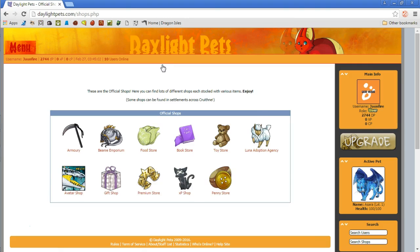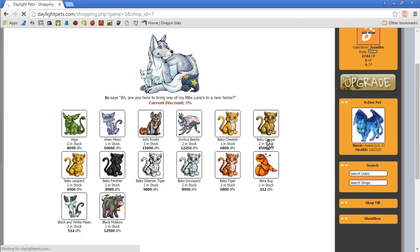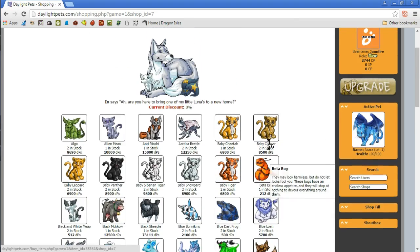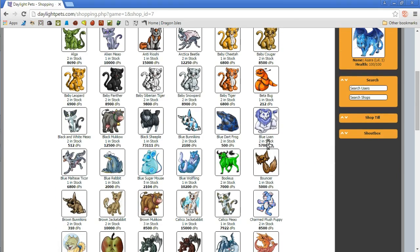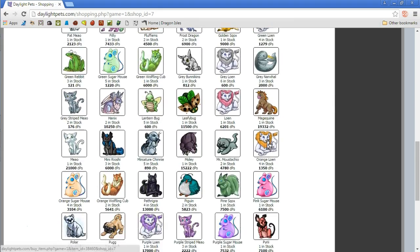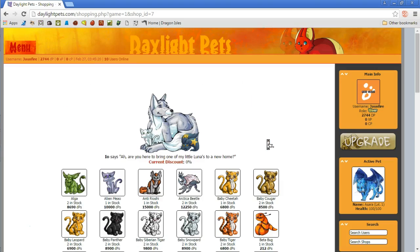This is the marketplace — we have the armory, the beanie emporium, the food store, book store, toy store, Luna's adoption agency, avatar shop, the gift shop, the premium store, XP shop, and the penny store. Let's see the adoption agency — so here you can adopt some pets for coins. How many coins do we have? We currently have 2,744. Nothing really to grab right now, but you guys can see some of the items here — pause the video if you need to. These are mostly some of the items you can find in this game, and I'm showing off the artwork for the very first episode.